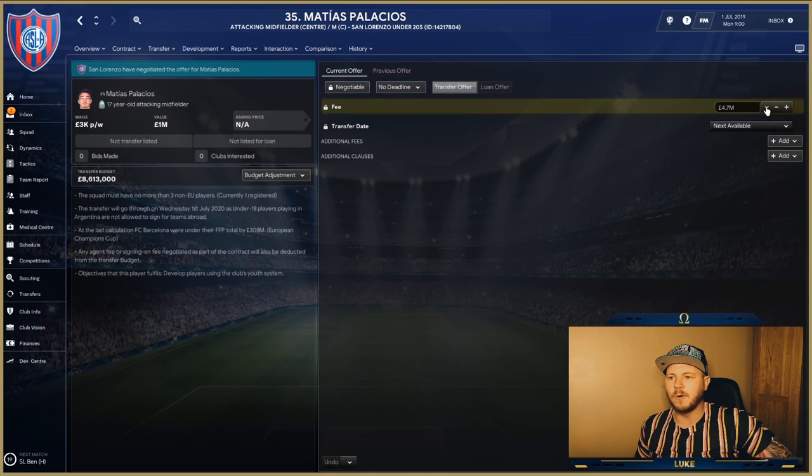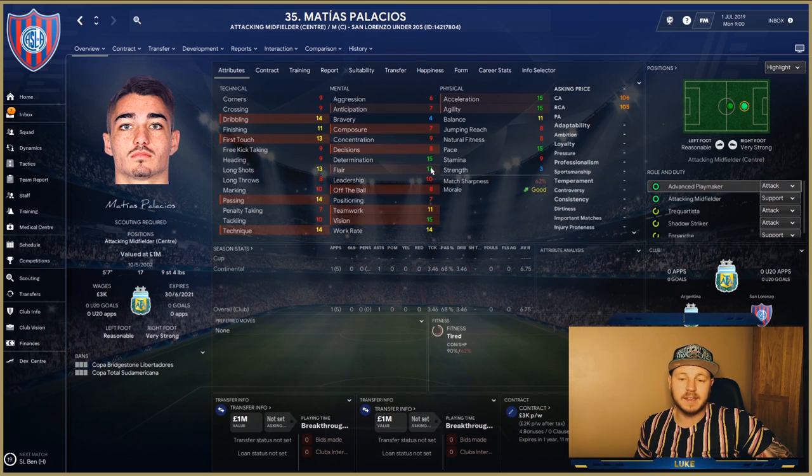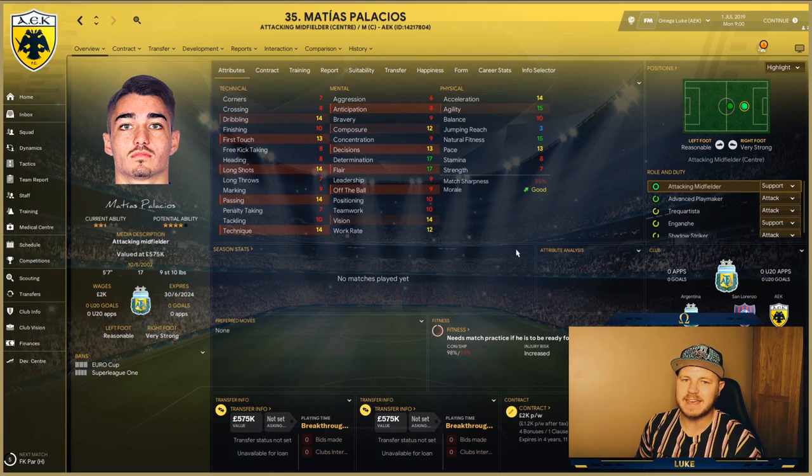Let's have a look at how much Matthias costs. You can find him in the San Lorenzo under-20s — 4.7 million they were asking, 3.5 accepted. You could probably go a little bit cheaper if you wanted to. Matthias Palacios, from the offset, 17 years old, has great flair and determination, very good physicals, and as an attacking midfielder he has the fundamental attributes to be a very good player going forward. We've placed him at AEK in Greece — quite a nice change, I don't think I've ever done a save in Greece.